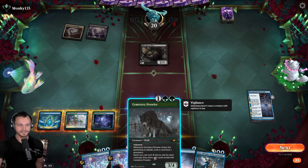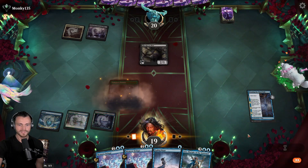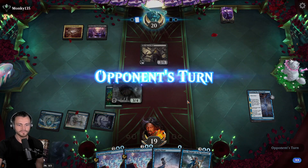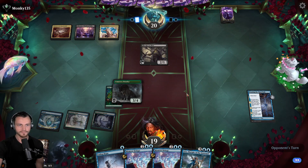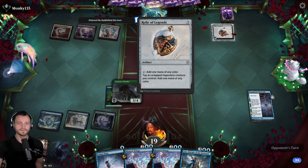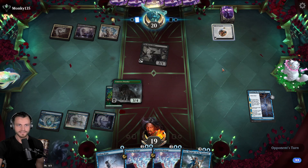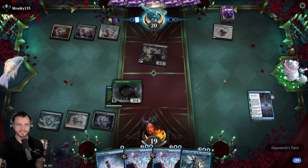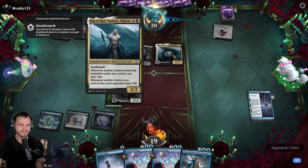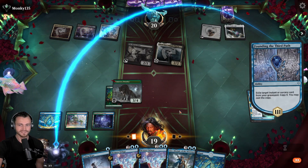Raven Man okay, target myself, mill land, and Invoke the Agents okay. We wish we had a sorcery to target but we do not. Keep Invoke the Agents down there, potentially play it back with Lier. Third land, Relic of Legends - one mana of any color, tap an untapped legendary creature, one mana of any color. That's kind of sweet. Death touch cleric, drain - planeswalker town, we got some interesting things here.